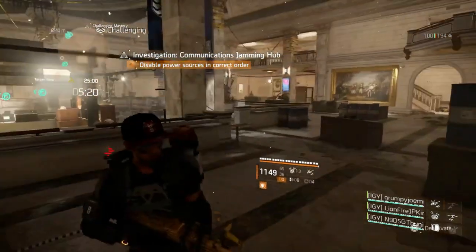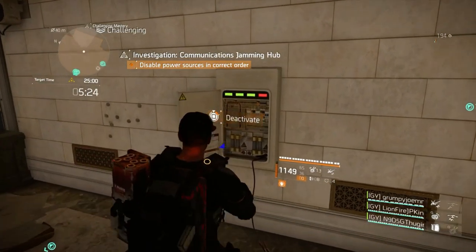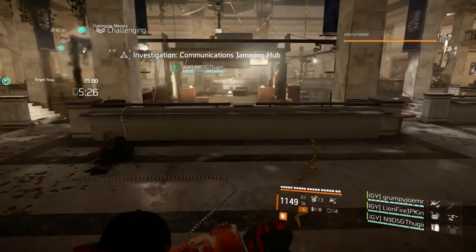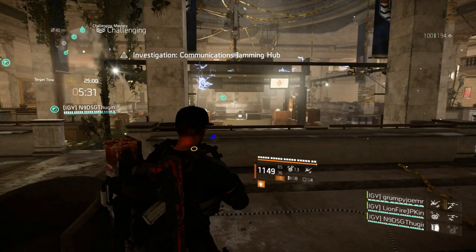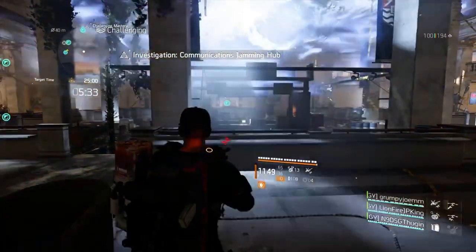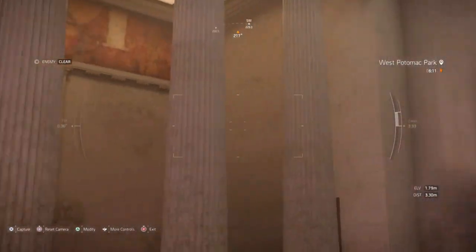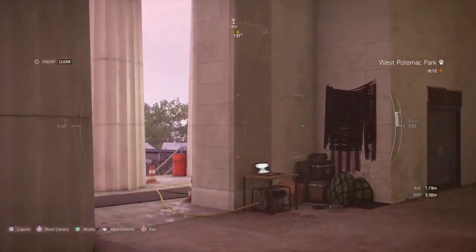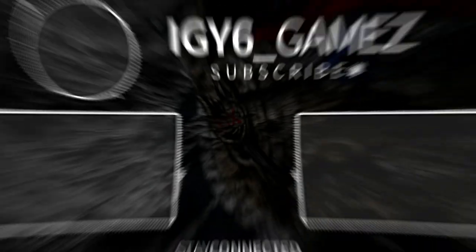...just maintain holding that button and the character will go through the animation and get to that panel and interact. And henceforth we get the mission completed. I hope this helps out y'all agents with this mini guide on how to do the Communications Jamming Hub. As usual, still no proper outro, so as always — peace.